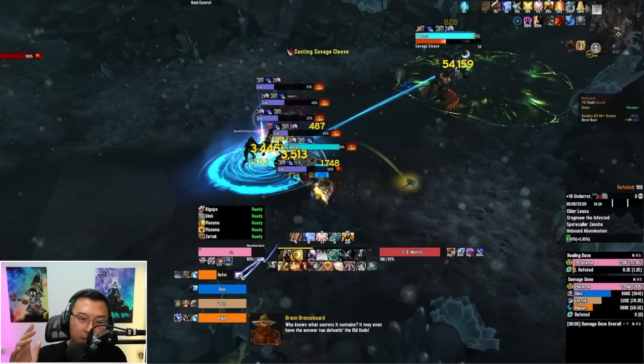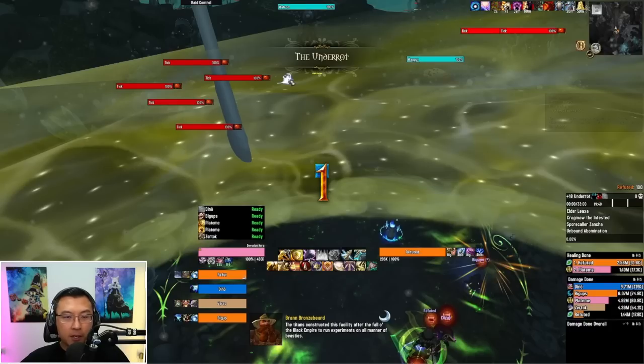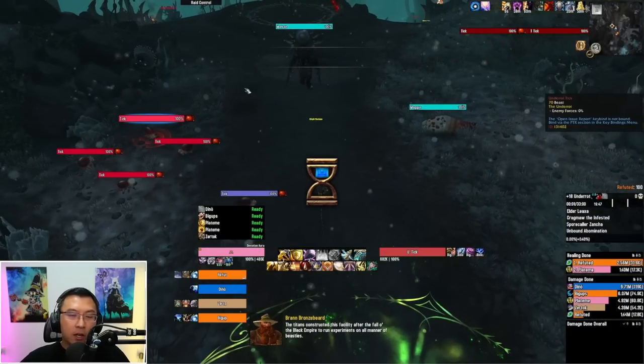Let me explain the first pull here. So when you first start off the dungeon, in the traditional way we used to only pull the Matron together with the Maggot — basically these two mobs together. The reason is because when the Ticks in this dungeon die, they basically do a burst of damage that on Fortified Keys is going to be really dangerous. But on this 18 Underrot, we can still manage with the Ticks' damage.